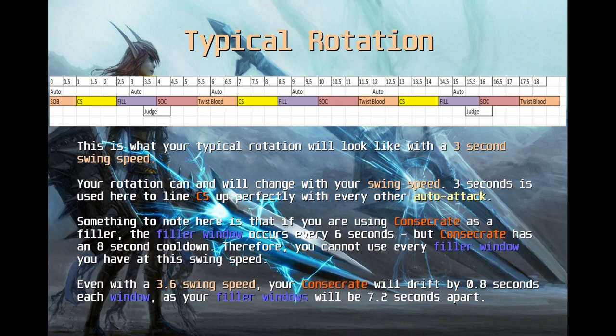Your rotation is going to change with your swing speed. Three seconds was used to line up CS with every other auto attack, but when you attack faster than this you don't have enough time for all these GCDs. So the first thing you cut out of your rotation is your filler window — and that's really all you should ever have to cut. Fillers are at the very bottom of the priority list; they cost the most mana, do the least damage, and don't scale well. If we're attacking really fast, that's the first thing we want to cut to make sure we can still twist.